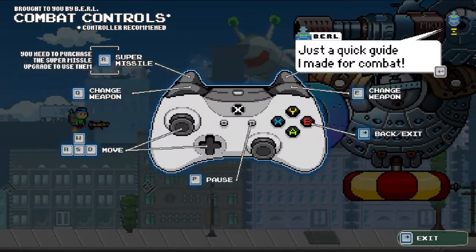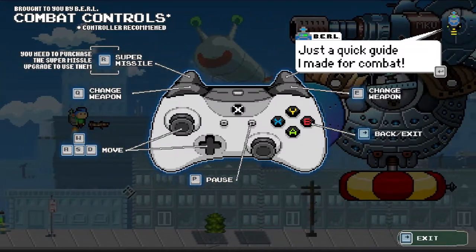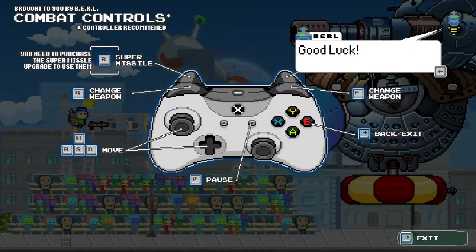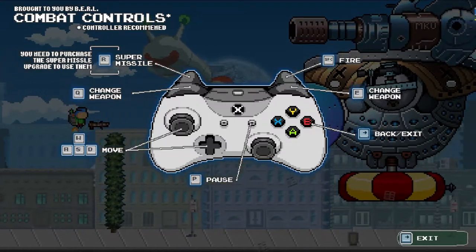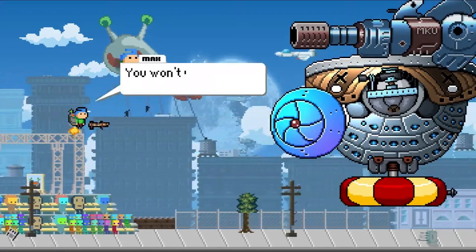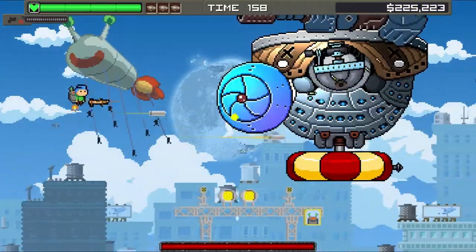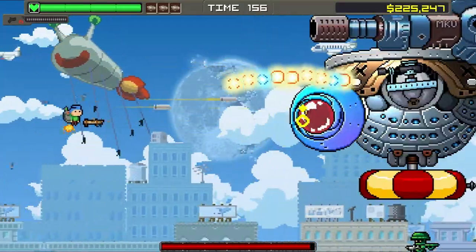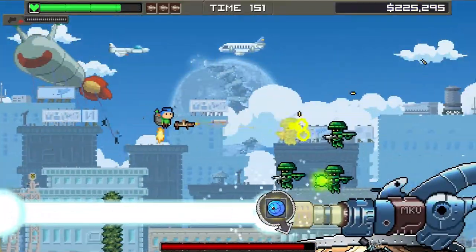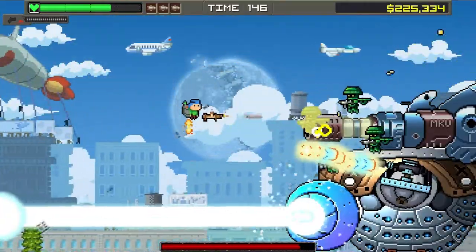W, D, Q to change weapon. R — super missile. You need to purchase the super missile. Give it a study, exit when ready. Where's the shoot button? Space, okay. Heard about the Avatar sequels? You won't live to see them. This is a fast firing pistol. She goes — activate! I like that they've got some randomly generated boss quips.